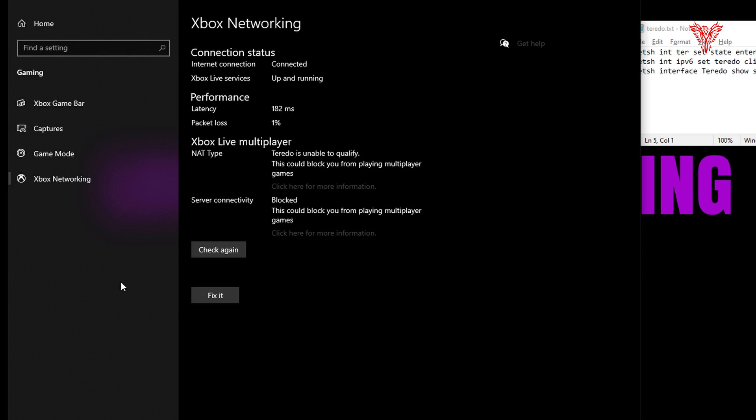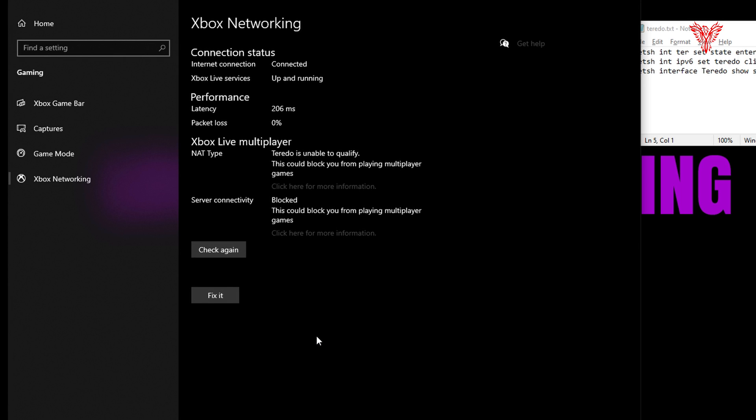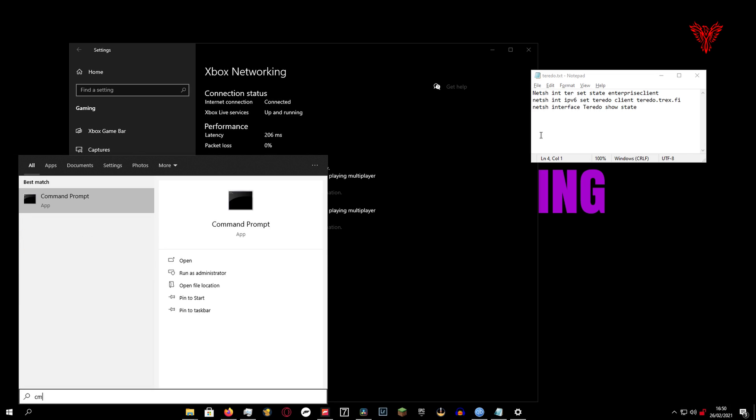So you click Fix and just let it do its thing — it takes a few seconds to work. We tried fixing the problem, check again to see if it's worked. Remember, my internet's fine. The Xbox Live services at this time were all up and running. 206 milliseconds latency, which is far too high. But unfortunately I'm not able to connect to Teredo.